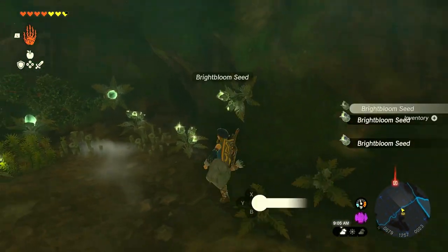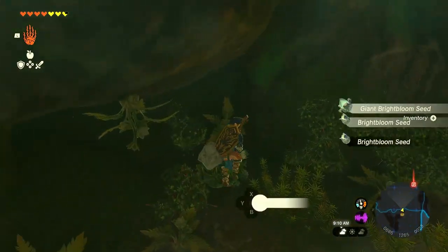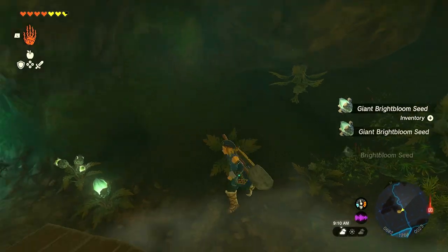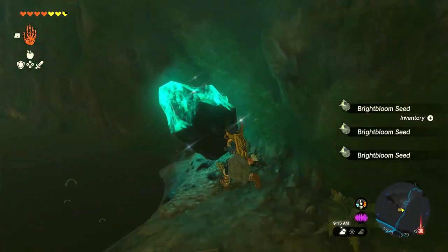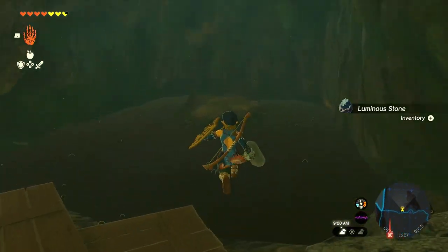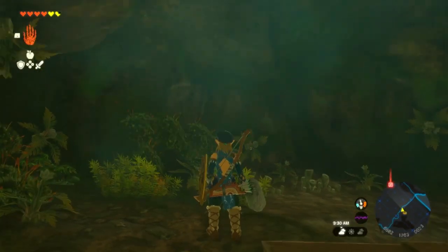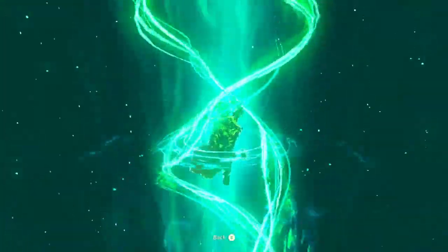One little safety tip on the mud here: you can actually walk on it for a little ways, but you cannot jump into it. If you press the jump button and land into it you'll sink super fast. As long as you walk out onto it, or even fly out with your glider, you'll be fine. But if you jump into it like I just did, you will not be fine.